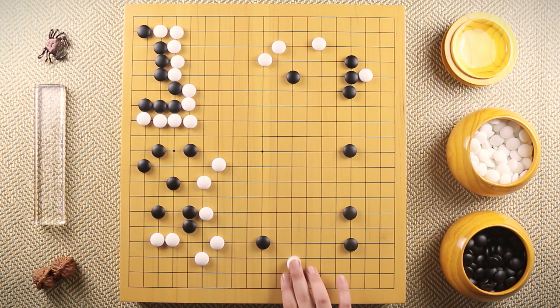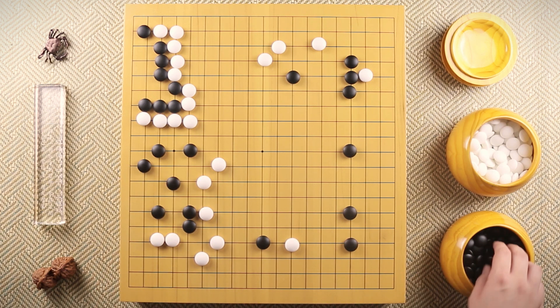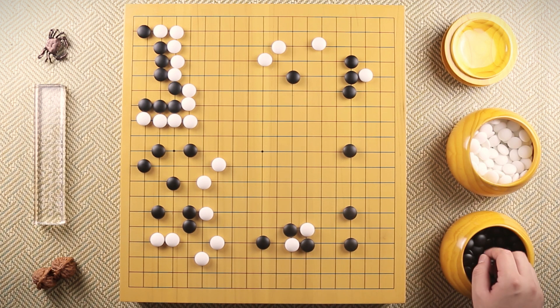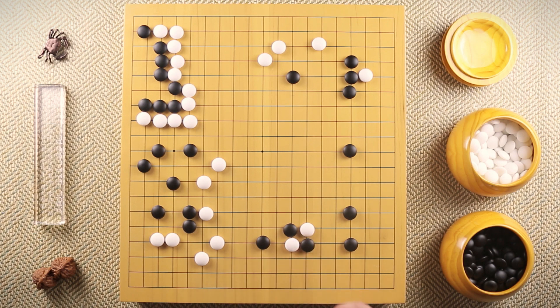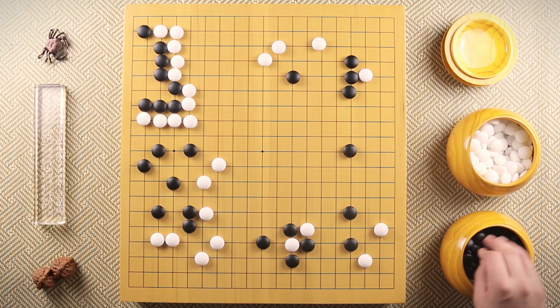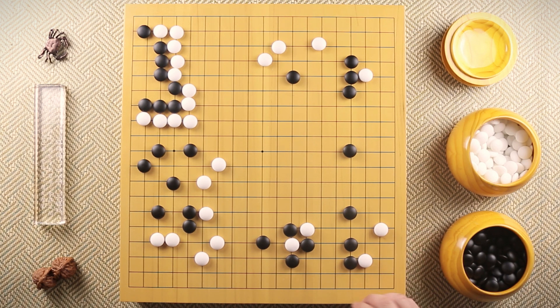Now it's white's turn, and white invades into black's moyo. Black attaches, white hanes, and black cuts. White, before moving out these stones, takes the corner. From here, the easiest way for black to respond would be capturing this stone. Even if white gets to live, black can just give away this corner and the game is still pretty even.